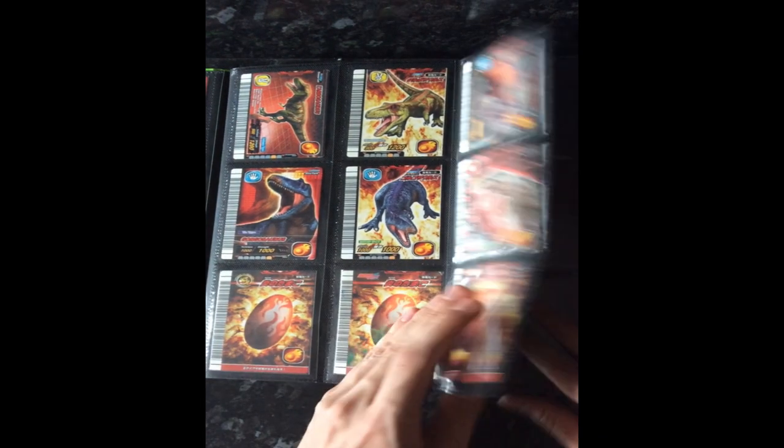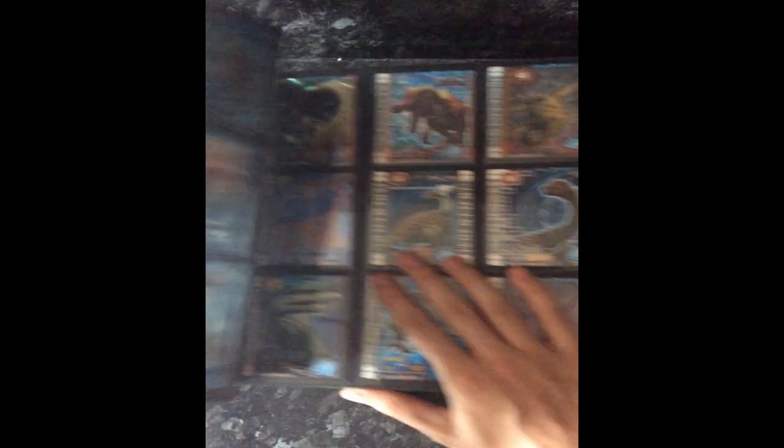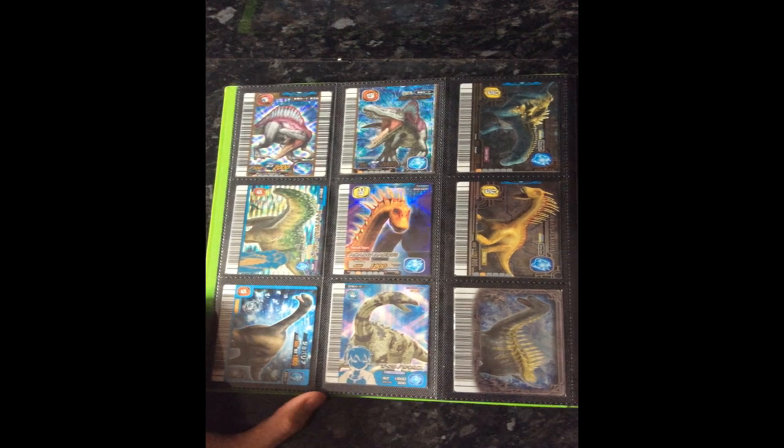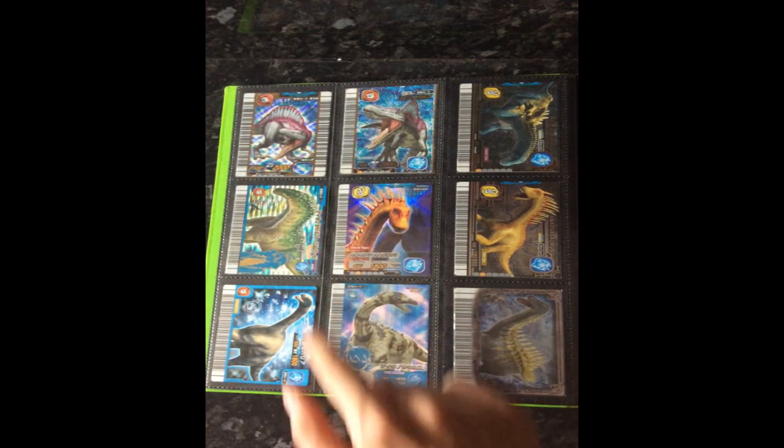And then I included the eggs to go with the respective element, so in this case fire — all three fire eggs, one, two, and three. Now moving on to the water dinosaurs, and I have all the water types so no gaps here.